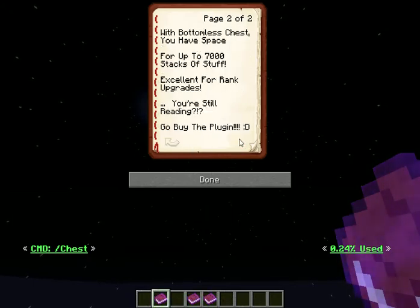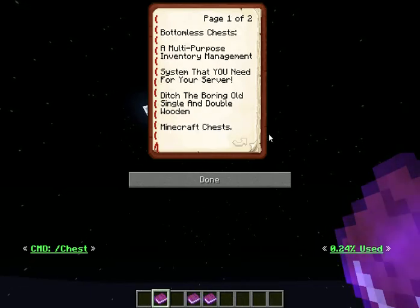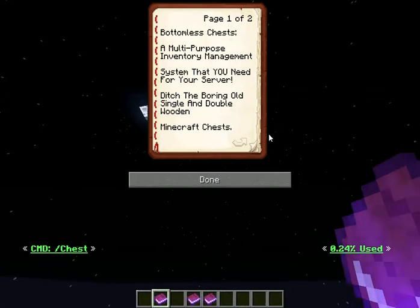Basically this book is me begging you to buy my software. Anyway, the reason why you should buy this software is because regular Minecraft chests — for a single chest and a double chest — store 27 and 54 stacks of items respectively.